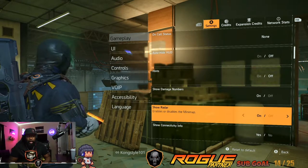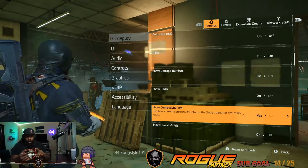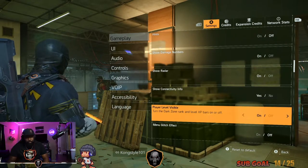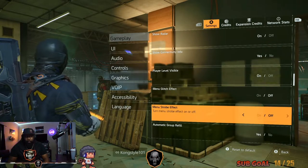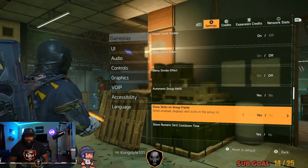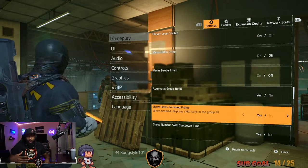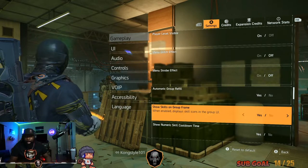Connectivity — that way you know whether you're on east, west, central, or Europe servers. Player levels — preference. Menu glitch — turn it off. Stroke effect — turn it off. Auto group refill — keep it on. Skills — preference; you want to be able to see what skills your teammates are running to make sure nobody's running something bad, or to say hey, change that skill to compensate for the team.